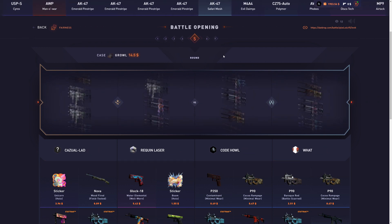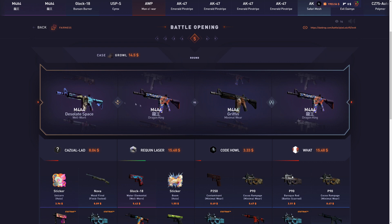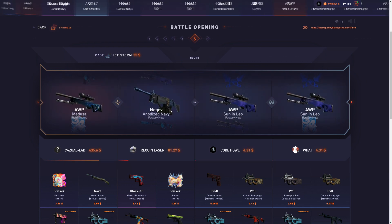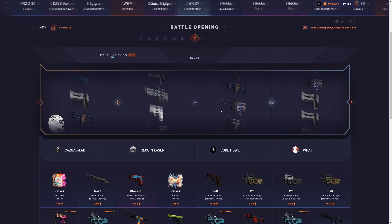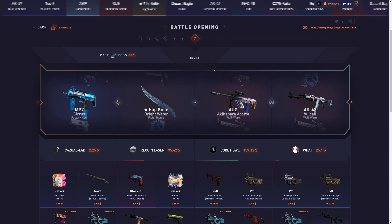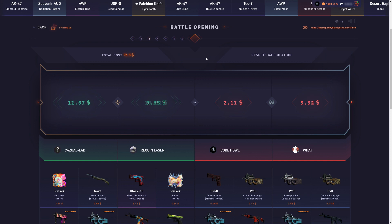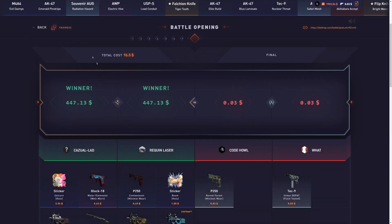What do we got? Growl case first and that's pretty bad — we're down like $20 maybe. They just got a Medusa from the Ice Storm case, so we're not coming back unless we get the Titan holo or something. We feed him $157. That is so sad to see. That Medusa from the Ice Storm case is such a good win for them.